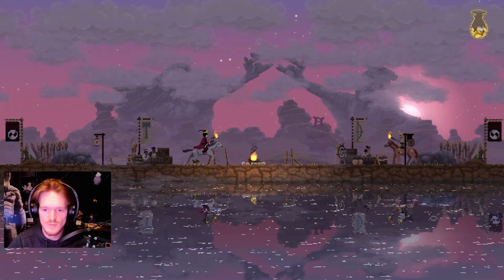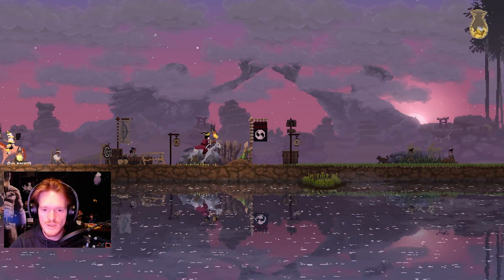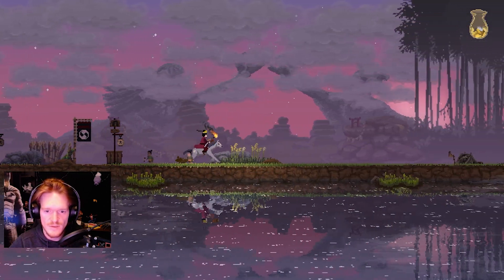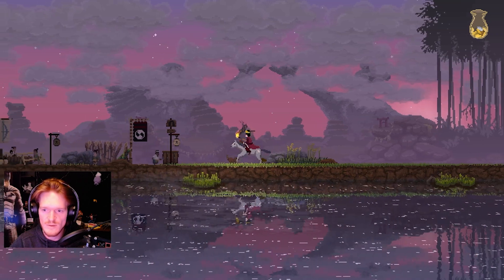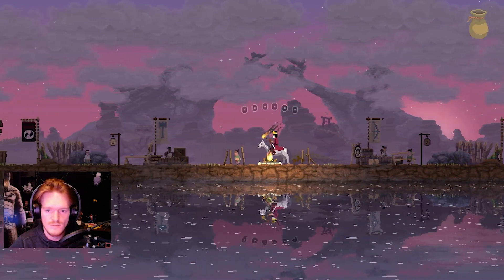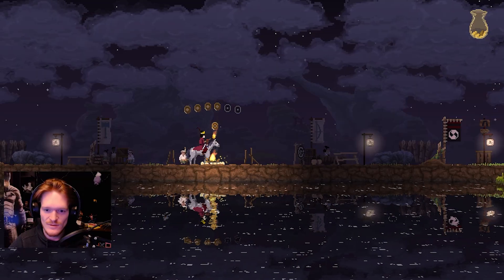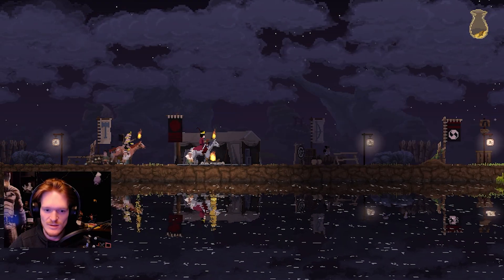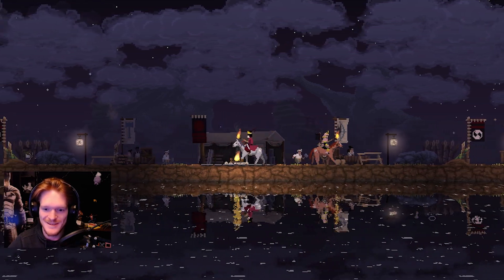Dogs going apeshit. At some point we get attacks and we need defenses, but we're busy making big money first. Should I see what the fire one does? I think I have six coins. Six bones. Did that do anything? Yeah.